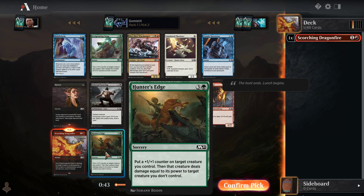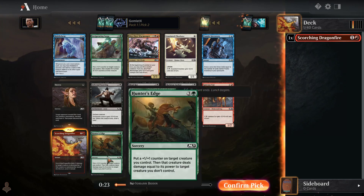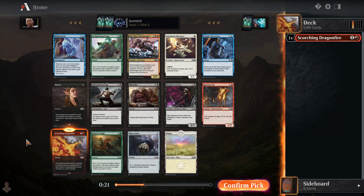I like Hunter's Edge a lot as well. If you remember Prey Upon from previous draft formats, that was a card where you put a +1/+1 counter on a creature and then it fights something. This is even better than that — you put the counter on your creature and then just deal damage equal to your power, so your creature is 100% safe. This card is just really good. But I'll stick to our first color and grab another Scorching Dragonfire to stay open to what colors are open.